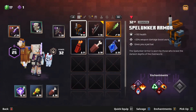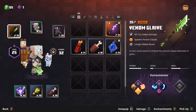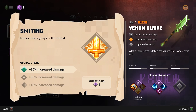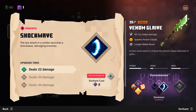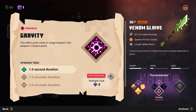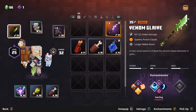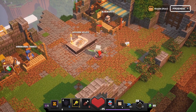Let's think we can do two more — no, and no. We're going to try this on the next one. Going to keep this around. Let's see what we can enchant. Swirling — the last attack in a combo performs a swirling attack damaging nearby enemies. That seems cool. Shock Wave — the last attack in a combo launches a shock wave damaging enemies. We're almost at level 26 anyway.